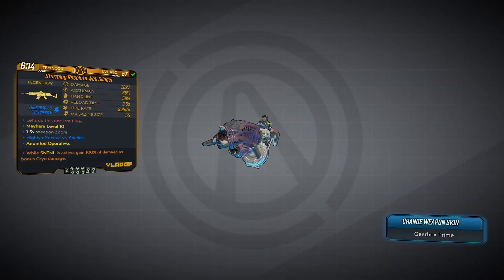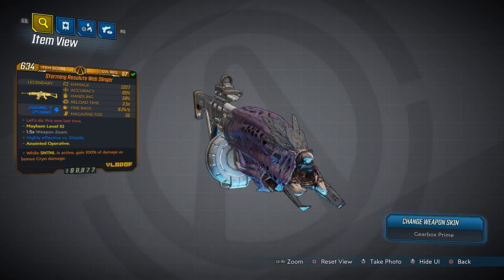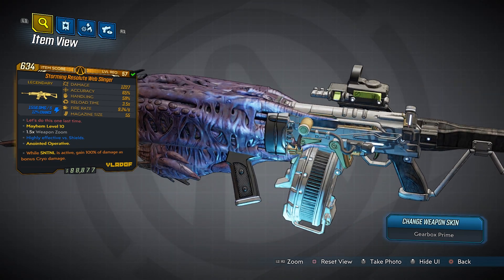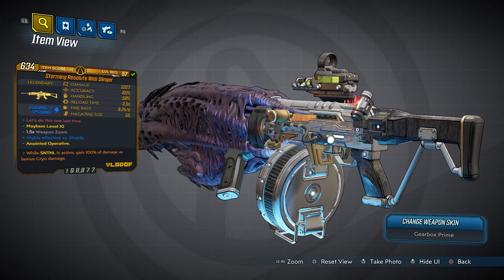The Web Slinger is a Vladiv Assault Rifle coming in the fire, shock, corrosive, and radiation elements, and it drops from Scourge the Invincible Martyr in Minos Prime. This is the final boss of the Guardian Takedown, and this gun is pretty unique — in fact it's one of the most unique guns I've seen in Borderlands 3 to date, but unfortunately the damage just isn't as special.